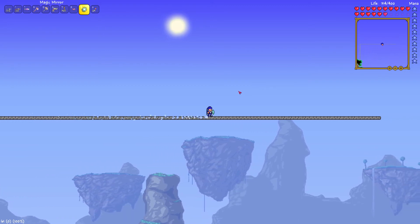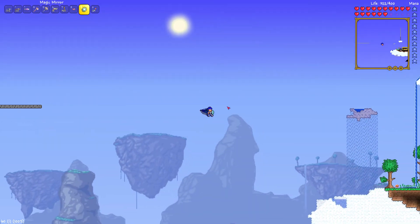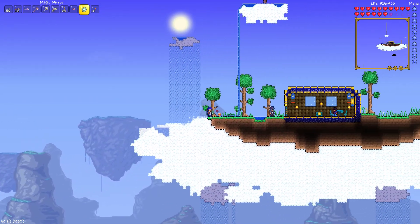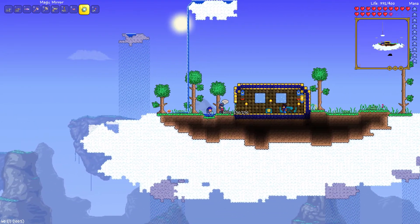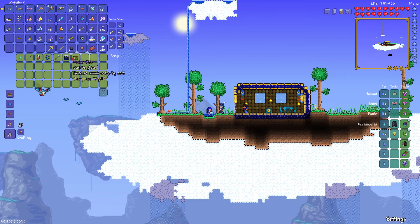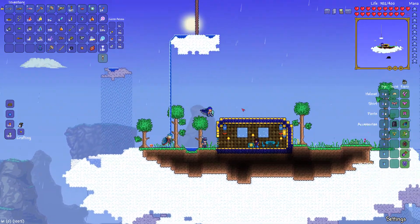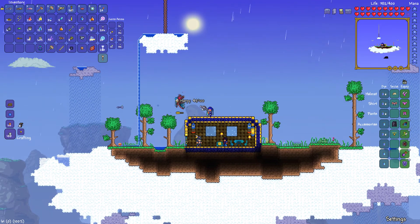The past few times they visited, they had nothing but the same crap over and over again. An ammo box — can be placed, reduces ammo usage by 20%. I like that. Winter Cape — vanity item. Extendo Grip. We got the Celestial Magnet — increased pickup range for mana stars, 15 gold. I'll take it. Just what the doctor ordered.